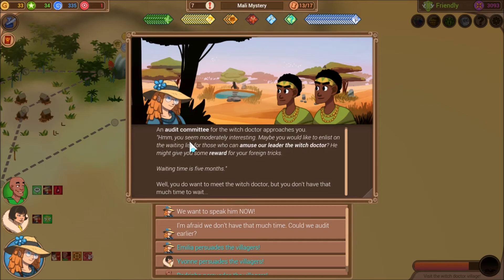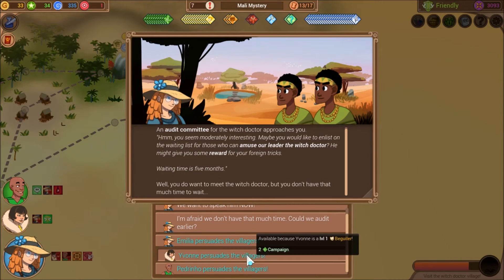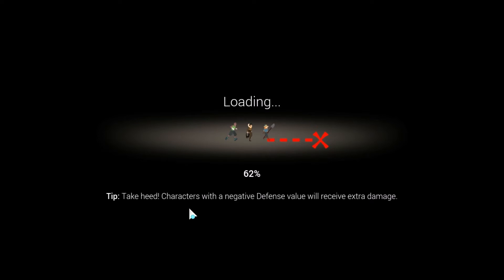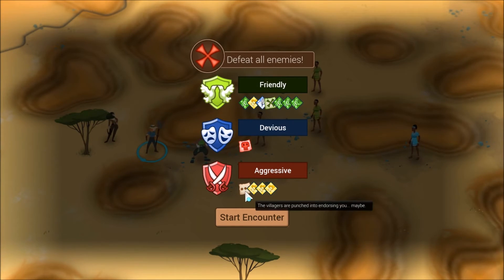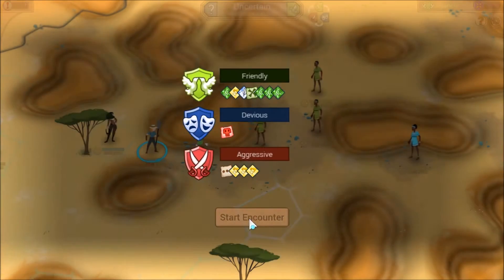You want to meet the witch doctor, but you don't have that much time to wait. We do have Yvonne here. Yvonne persuades them. The villagers are pretty excited — 'Whoa Yvonne, you really are something. We'll make sure you only have to wait two months. Ain't that great?' That still takes way too long — you'll have to put a little more effort in. If we go friendly, the villagers are pushed into endorsing you. So obviously we want to do a friendly result here.